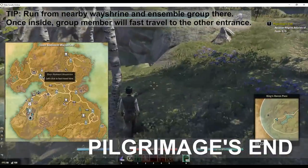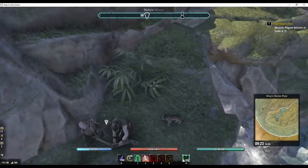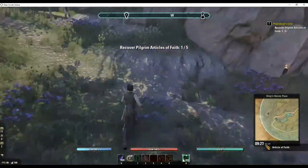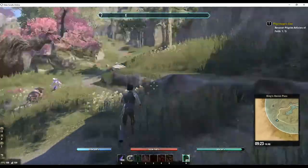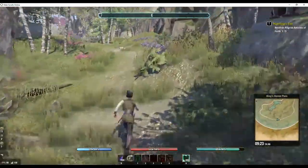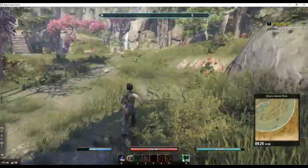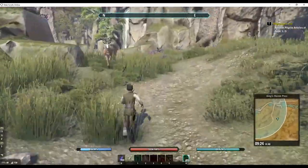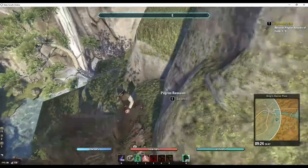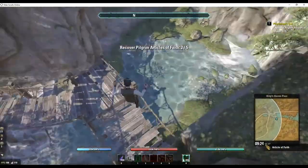This Delve has two entrances. Personally I prefer the western one because there is a quest node just inside that entrance. If you're in a group, please note that group members will fast travel once you're in the Delve to the eastern entrance. So I recommend if you're doing this in a group that you meet at the Ebenstad Mount Way shrine before going in. Once you have retrieved the first article of faith from the entrance, follow the path upwards towards a cart and you'll find the next remains behind it on the cliff. Then you just jump down.